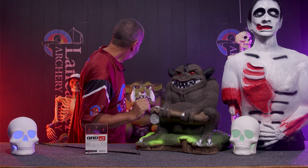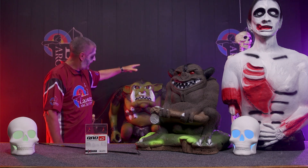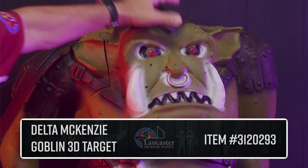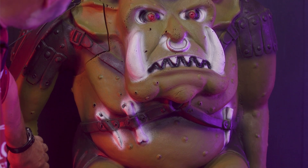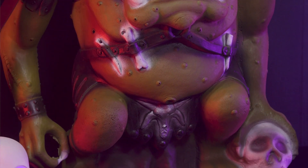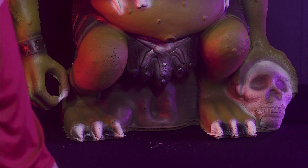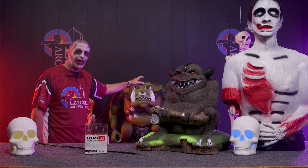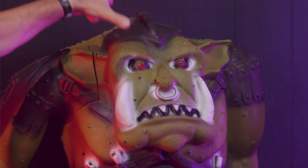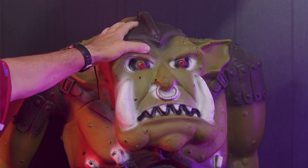Jumping behind me here, yet another Delta McKenzie Target — this one is the Goblin. This thing is big and beefy. The shoulder here actually comes off so that you can store it a little more handily, because you don't want to worry about his arm breaking. Again, Delta McKenzie, it's got that self-healing foam, crossbows, traditional bows, compound bows, field points, broadheads. I believe this one is rated up to 350 feet per second, so you can even shoot some of those super fast crossbows. Just something cool to shoot at, different than a paper target or the traditional Delta McKenzie animals.